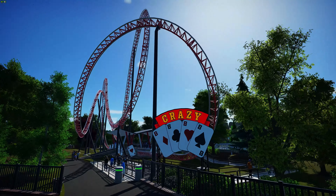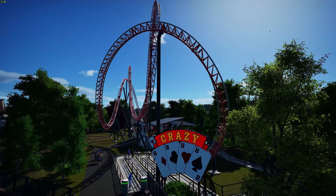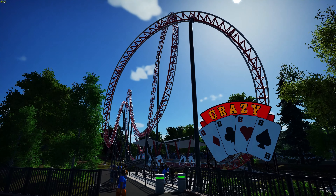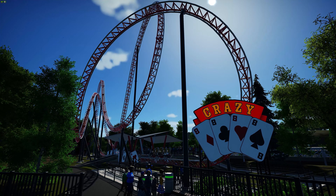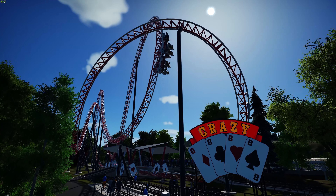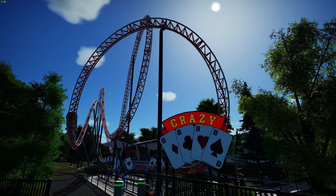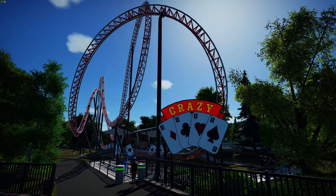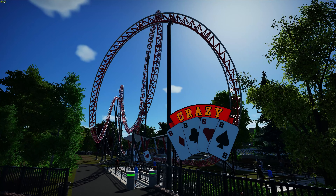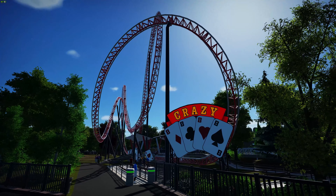That is going to do it for this episode. I hope you guys have enjoyed taking a look at Crazy Eights - I think it worked out quite well and I'm very happy with this coaster. Next it will be going to seawild who will be working on some supports - first time I've ever worked with this one, so I don't know how well they'll do, but we'll find out. I could probably do the supports myself, I just don't feel like it - it's probably as simple as that. Anyway guys, we are pretty much done here in Crystal Gardens. Good morning, good afternoon, good evening, and good night - thanks for watching.